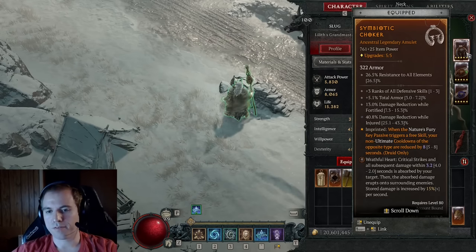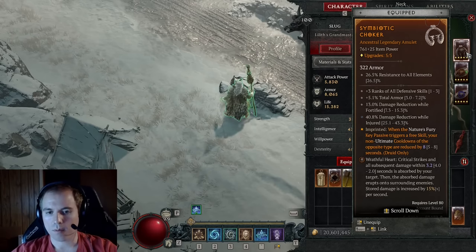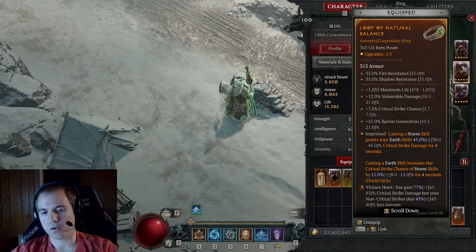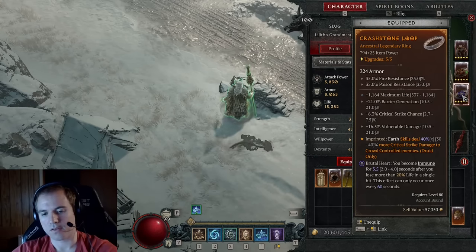I recommend you run the barber for your wrathful heart, and I prefer a 4-second version. While we do run the exploit glyph, this is mostly for the vulnerable damage and we don't really care about the proc since we have near 100% vulnerable uptime thanks to storm strike. A longer barber means a bigger multiplier and more time to catch smaller barber explosions on elites and bosses for more overall damage. We run tempting fate because we still crit a lot even without poison creeper and the barber hits always crit. I swapped revenge for prudent since revenge only seems to work when our barrier is down and prudent feels better in that situation.